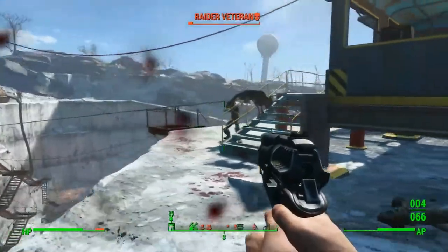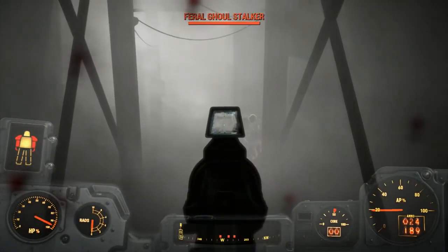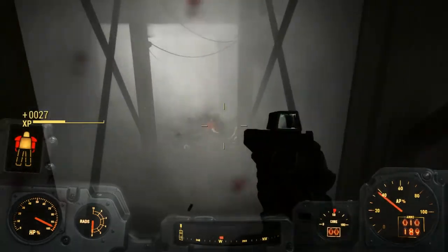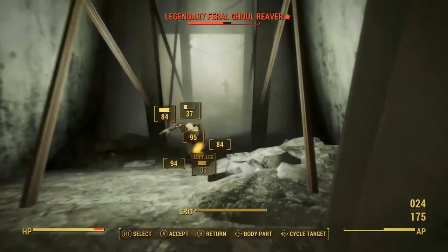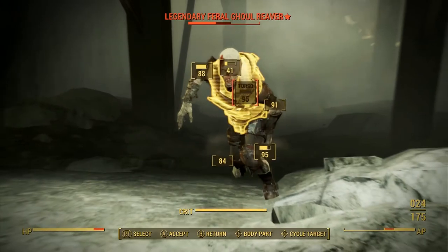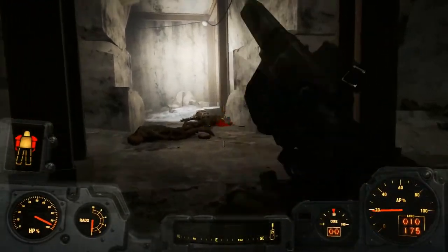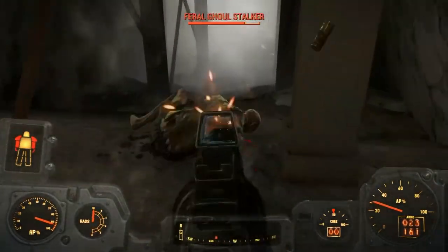It's very easy to aim using the iron sights; however, I do highly recommend using a red dot sight to help you aim and take out long-distance targets. I also highly recommend the suppressor on the 10mm pistol to make it an accurate but silent handgun, perfect for taking out raiders on the edge of settlements before moving in with the big guns.